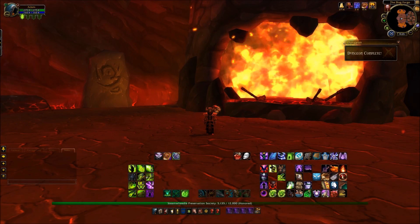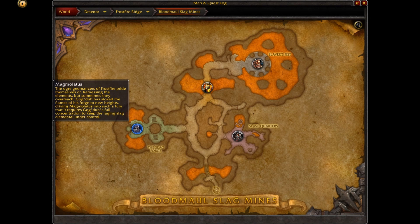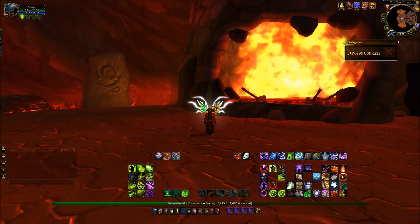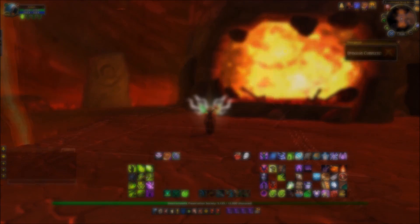Speak to him and he will follow you, and you've now got to guide him through the dungeon without wiping at all. Which means, of course, you must defeat the remaining three bosses. First up is Magma Laters. DPSers, be sure to take care of the adds as soon as they come into the fight, otherwise you could be in trouble. Defeat the boss and Crowman will come to this forge and make himself a nice sword.